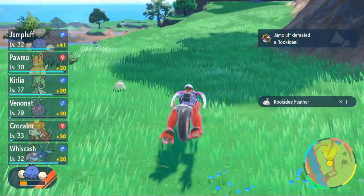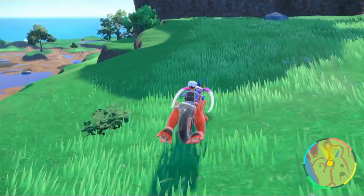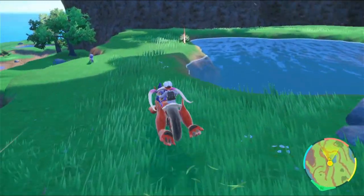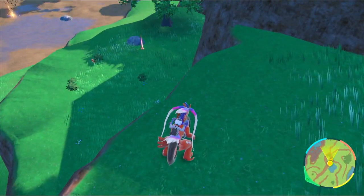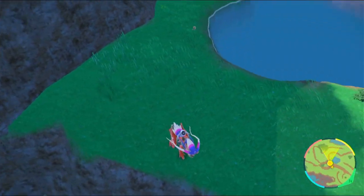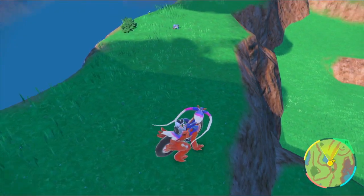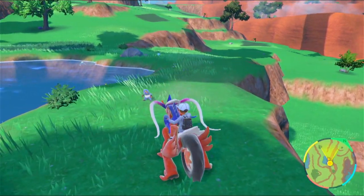I keep seeing things in the distance and feeling like they're Pokémon — like you just see something over the top of a hill, this tiny bit of it, and that little part that you see just looks like a Pokémon. If I jump down I can't get back up — it's a shame. Yeah, that looks way too steep. Wouldn't be that hard to just walk around. Glad I looked around.